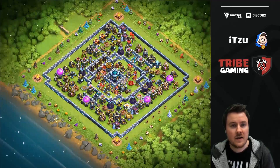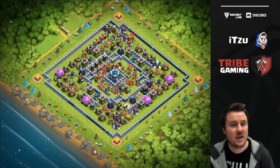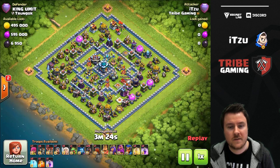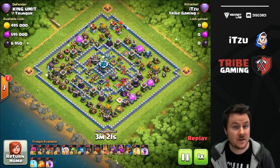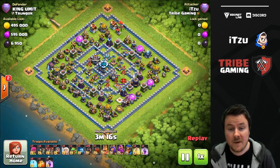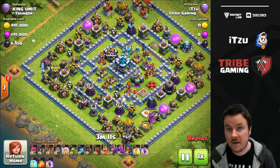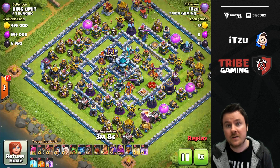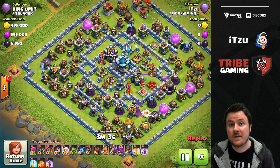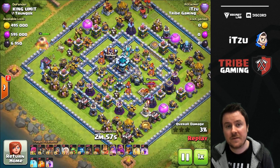To prove my point, let's take a look at how I attacked this base recently. You guys know I'm normally pretty good with Scattershot Hawkriders, so let's try to throw that army on this base. This one actually has the Scattershots in the core — like I said, you can switch it up however you want. Also notice this player is running two single Inferno towers. The base I'm providing to you is basically the idea — you don't have to copy it 100%.